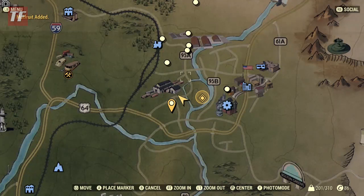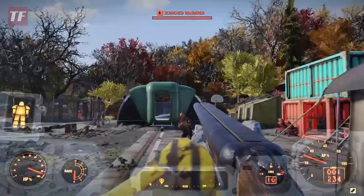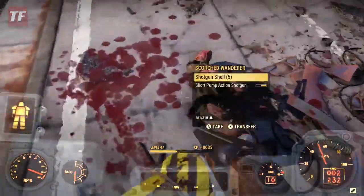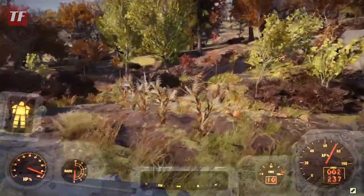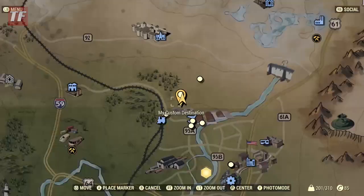You can either fast travel if you have caps, or run up the road. Once you arrive, clear the enemies — there'll be a couple of scorched, they were super low level for me. Just run over to this basketball hoop and right behind it you'll see a little planter area with corn, wild corn, and then there's tatos right next to it.